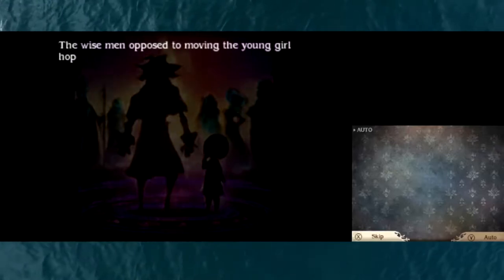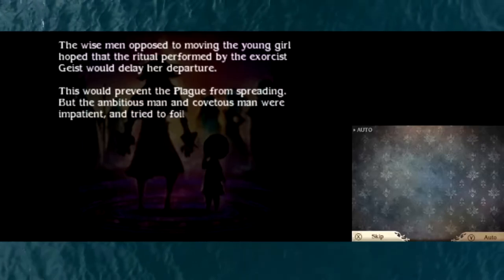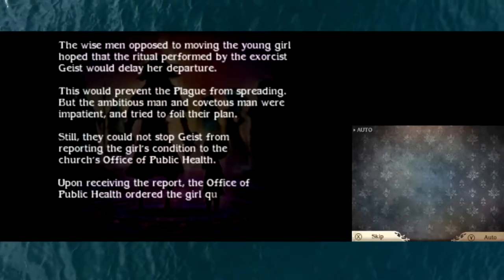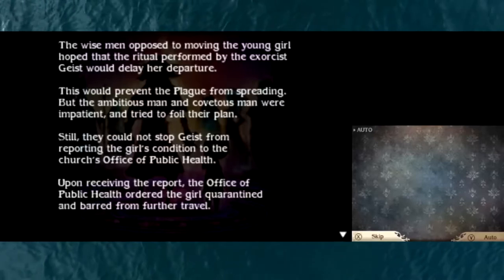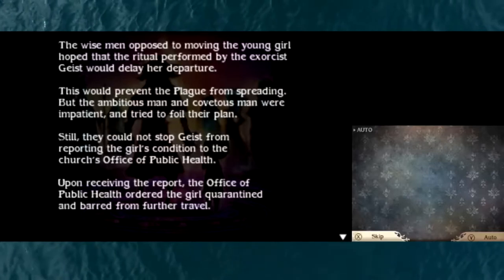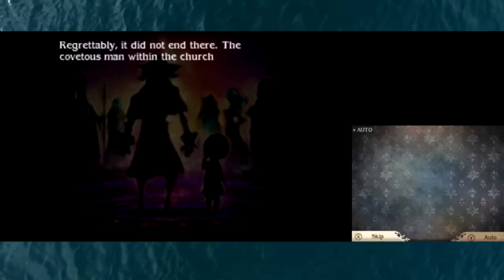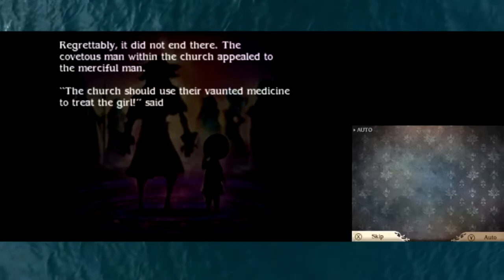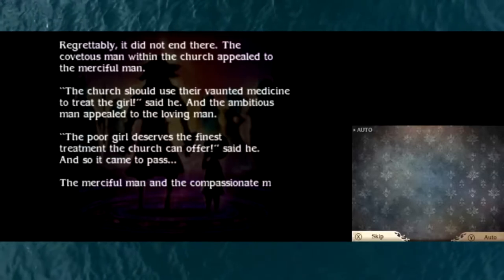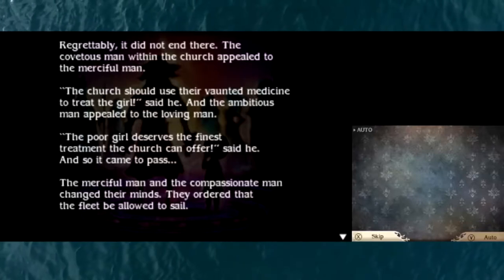The wise men opposed to moving the young girl hoped that the ritual performed by exorcist Geist would delay her departure and prevent the plague from spreading. But the ambitious man and covetous man were impatient and tried to foil their plan. Still, they could not stop Geist from reporting the girl's condition to the church's office of public health. Upon receiving the report, the office ordered the girl quarantined and barred from further travel. The covetous man within the church appealed to the merciful man - the church should use their vaunted medicine to treat the girl. And the ambitious man appealed to the loving man - the poor girl deserves the finest treatment the church can offer.